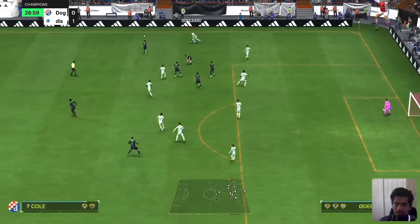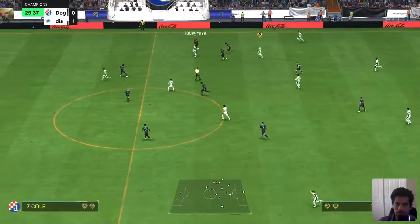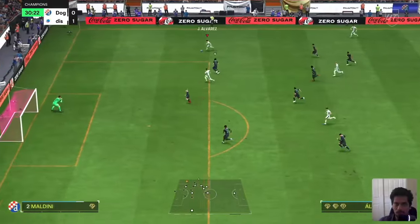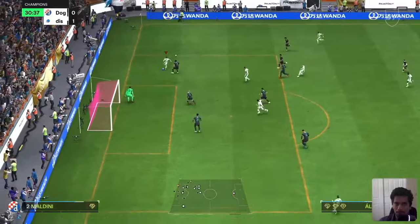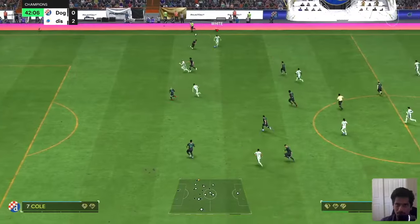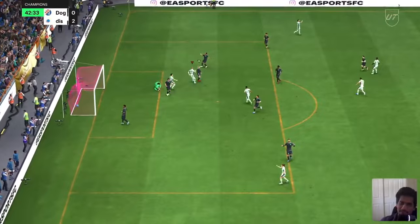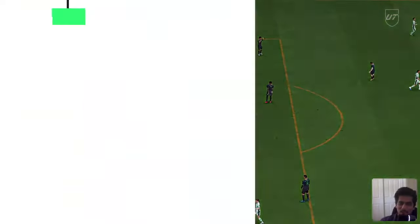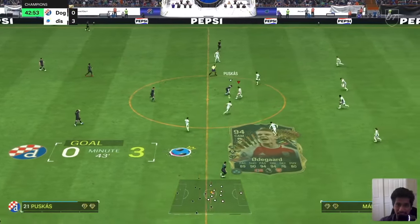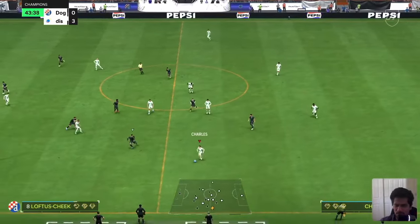Odegaard, nicely done — that dribbling again felt wonderful. Good pass again. Julian Alvarez with beautiful pace there. We got the goal! Beautiful pass from Odegaard, amazing finish. You can play this guy as a striker day in and out. Odegaard as a CAM is amazing as you can see, but even as a striker he'd be pretty good — very fast, doesn't feel slow on the ball.